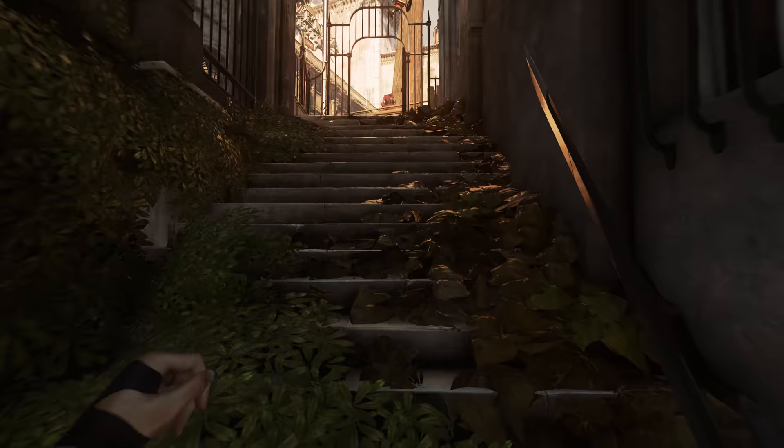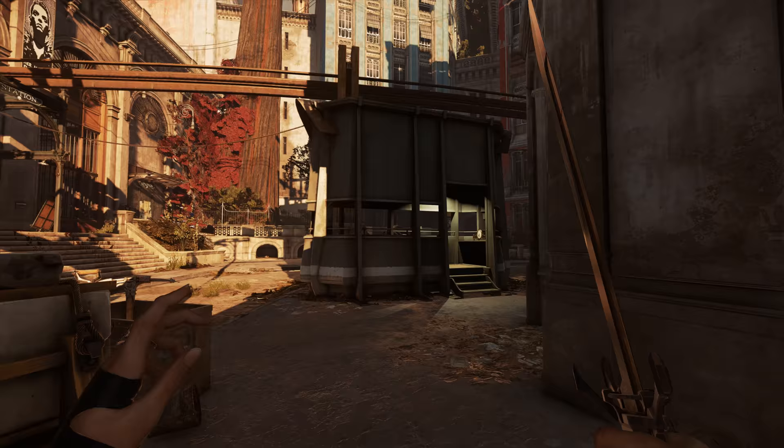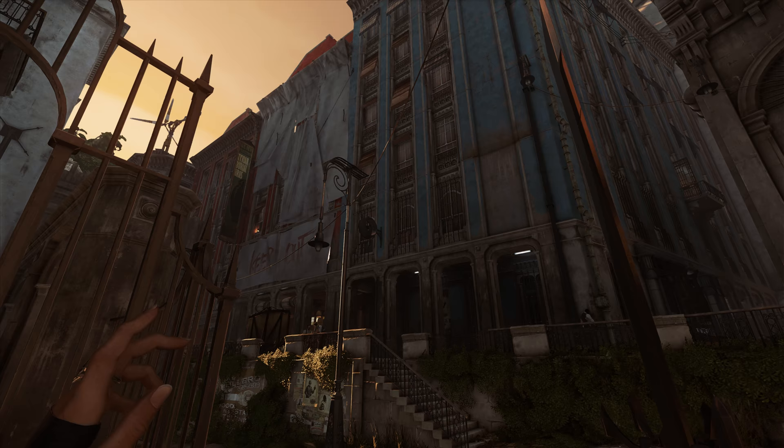You're going to get up here and you're going to run into this Guard Shack. When you see this, I want you to turn left and look in this building here that looks like it's been condemned — it says "keep out." That's where we're going.